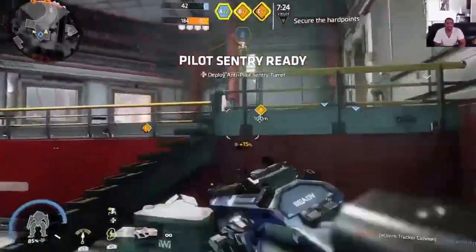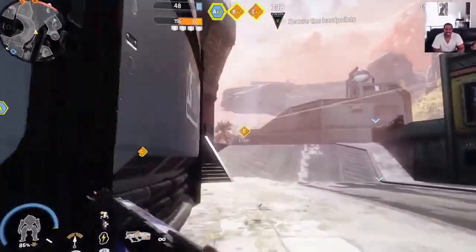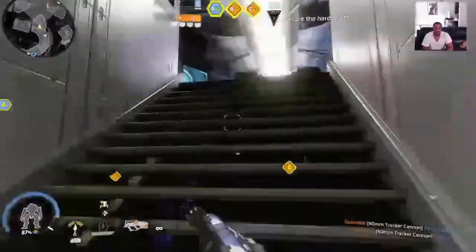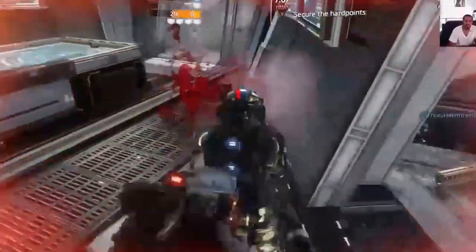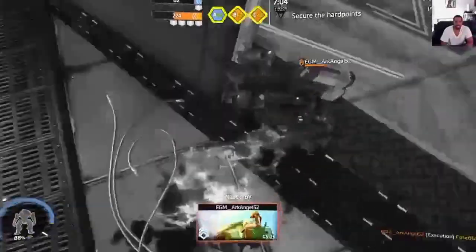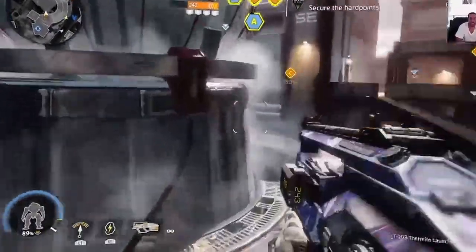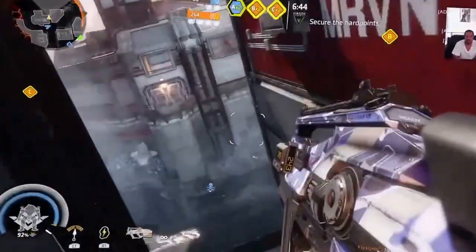Another benefit to the sonar pulse is that anyone caught in your sonar pulse can be seen by your entire team through the walls as well. This becomes very frustrating when an entire team is running sonar pulse, because every few seconds if you're on the opposite team you're being pulsed, showing up on their map and on their screen through walls. There's no place you can hide and pretty much nothing you can do.